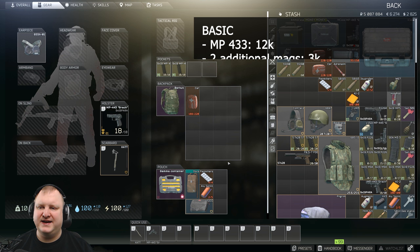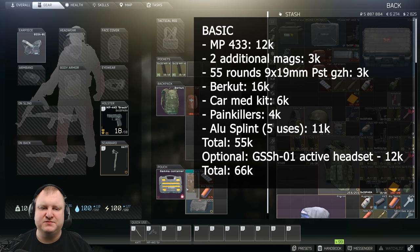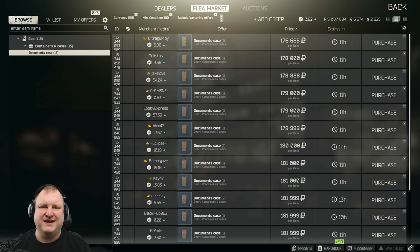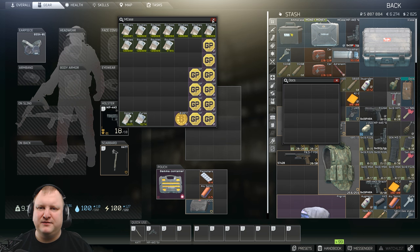The basic kit uses an MP433 pistol with two additional mags — 55 rounds total, PST-GZH ammo, which is pretty good. We've got a Burkut, a Carmet kit, painkillers, and an Alu splint with five uses — altogether 55k. I highly recommend adding the G-SSH-01 active headset for about 12k, bringing the total to 66k. That headset has saved me countless times because I could hear enemies coming around corners. Also, if you only have an alpha container, definitely get a documents case — they're about 176k as opposed to 600k for a key tool, and they can hold keys, Bitcoin, GP, and currency. It only takes up two slots in your alpha container.